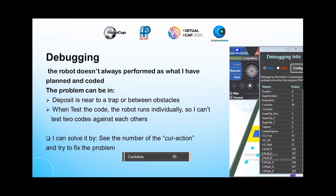The robot doesn't always perform as I have planned and coded. The problem can be that the deposit is near the trap or between obstacles, and when I test the code, the robot runs individually so I can't test two codes against each other. I solve it by checking the number of the current action and trying to fix the problem.